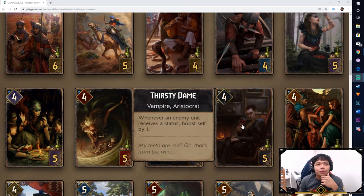Next is the Thirsty Dame. Whenever an enemy unit receives a status, boost self by 1. Another boost engine for status for Nilfgaard — you've got to keep giving those statuses. You'd probably want to play this card when you're planning to give locks, poisons, or similar statuses. I'm not sure if Spy would trigger it since you're giving the status rather than the enemy receiving it. But either way, it's a pretty cool engine.